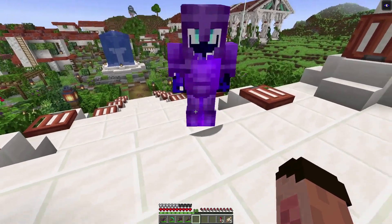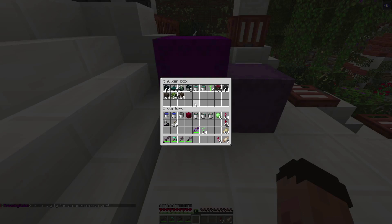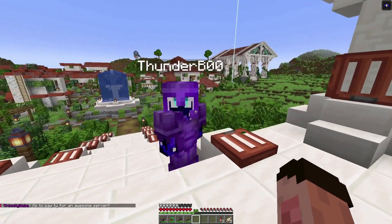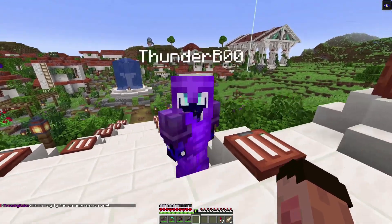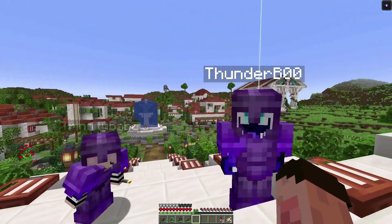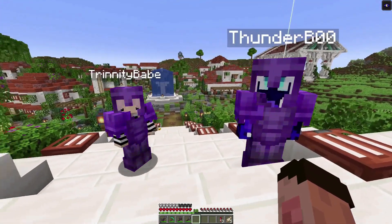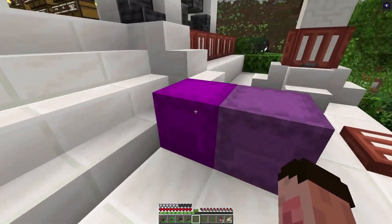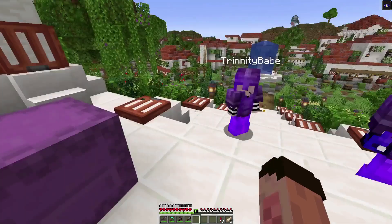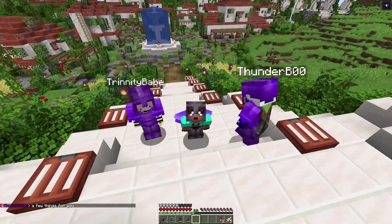Thunder, what are you going to give me? Oh my goodness, I'm picking that up as well. We've got some skulk stuff — that's fantastic. I'm very excited by that, Thunder. Thank you so, so much. Trin, thank you — I really appreciate it. That's a brilliant gift. Now I'm going to go to the deep dark, just so as I get my own, but I really appreciate that because I know I'm going to die and that means I'm sorted because I've got all the stuff I needed. Selfie time!